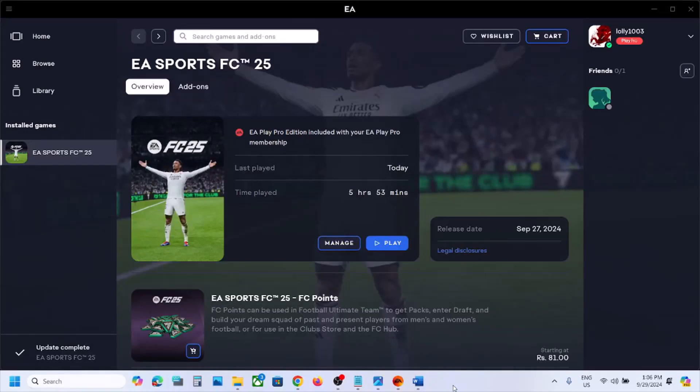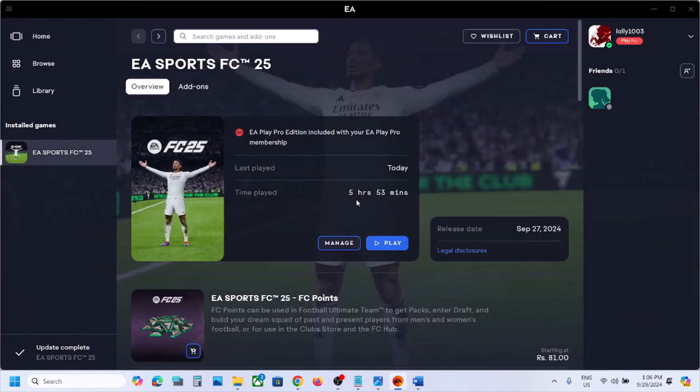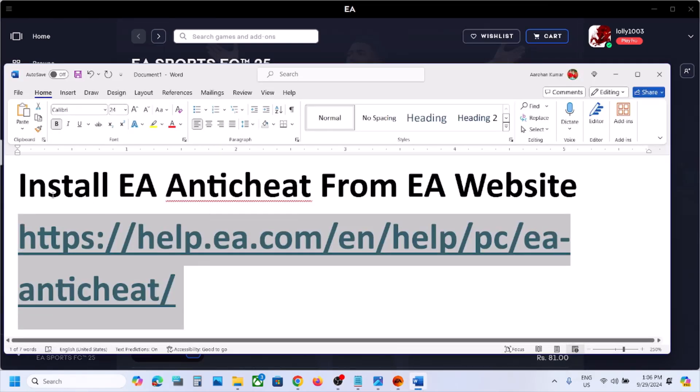Hello guys, welcome to my channel. Today in this video I'm going to show you how to fix the error 'EA servers are unavailable right now, please try again later.' If you are receiving this error with the FC25 game on your Windows computer, please follow the steps shown in this video.